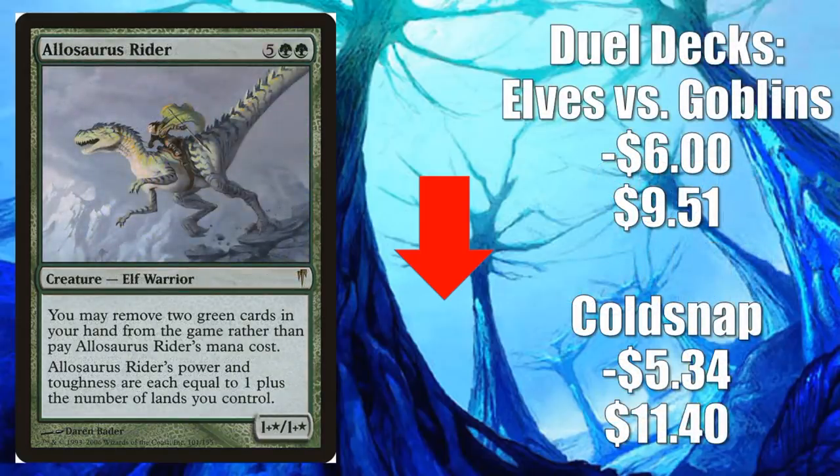Number 1, Allosaurus Rider. The Coldsnap version goes down $5.34 to $11.40. The Duel Decks: Elves vs. Goblins version goes down $6 to $9.51. The Anthology version also went down a little bit. Last week, this card had a huge spike due to the buzz around the Neobrand deck in Modern. Time will tell if that deck can get there — it hasn't put up a huge major result yet, but it's still early. Regardless, this card was definitely due for some normalization after the huge spike it saw. This is the type of card that people have in binders and closets — stores have them in inventory and don't bother to put them on their online marketplaces. All of a sudden, the card shoots up, people realize they have copies, go ahead and trade or sell them, stores put them online, and those extra copies entering the marketplace cause the snapback.